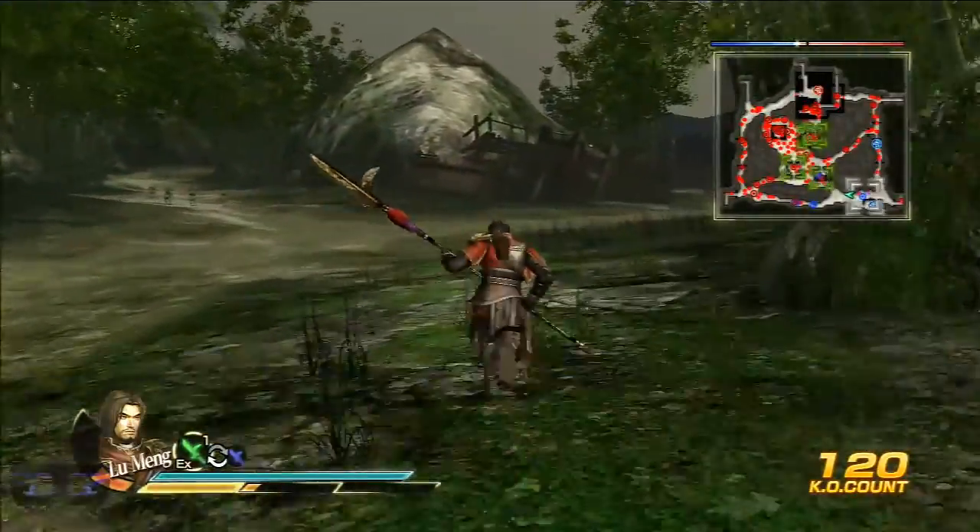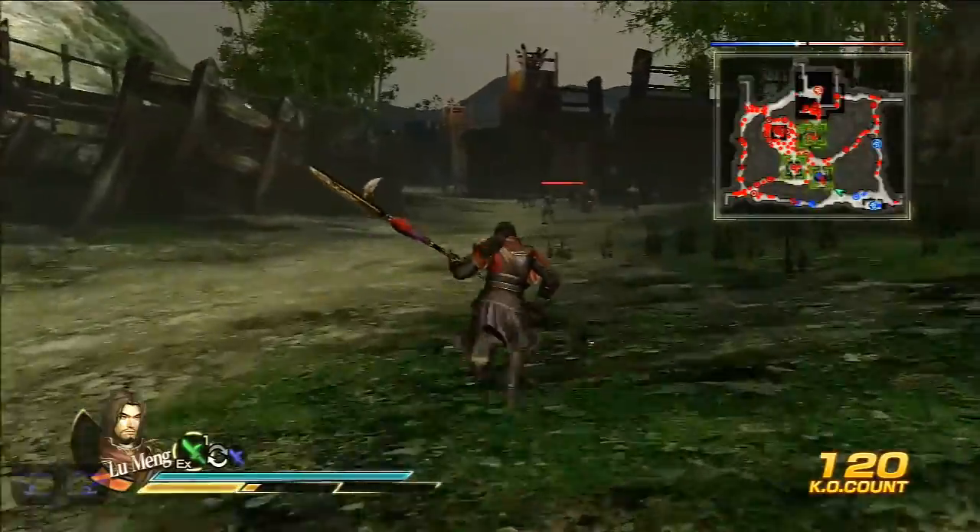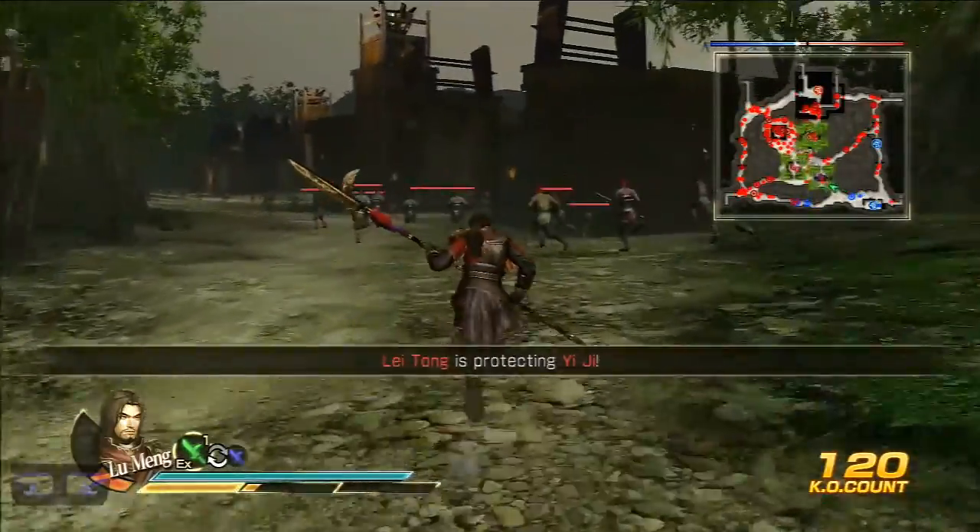For one thing, Lu Su becomes in danger and you're the protector, and your main camp becomes under attack as well. So you're going to go back and forth a lot.